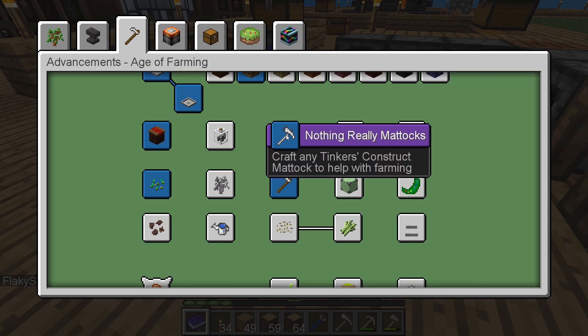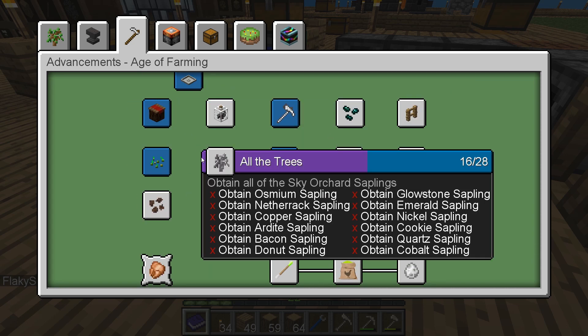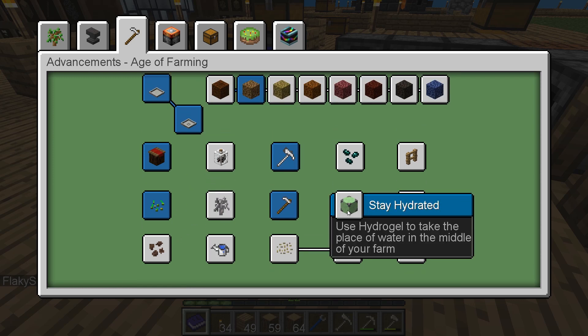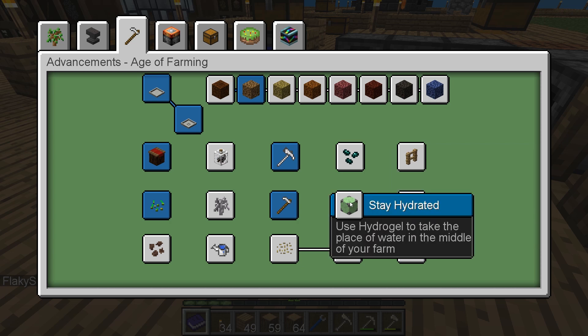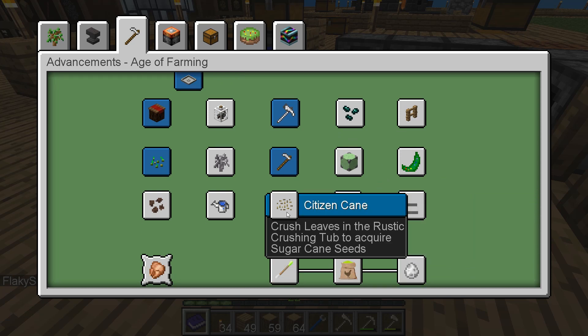That's complete. All the trees — we're gonna work on that later. Okay, so we need to get sugarcane seeds. That's: crush leaves in the Rustic crushing top to acquire sugarcane seeds.